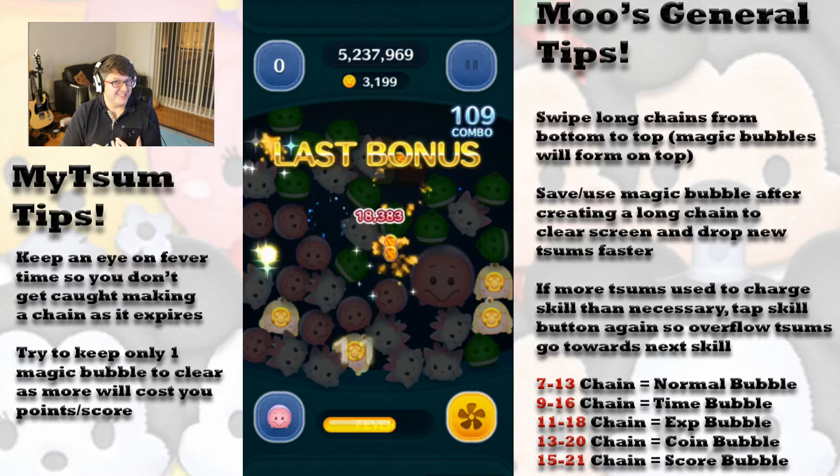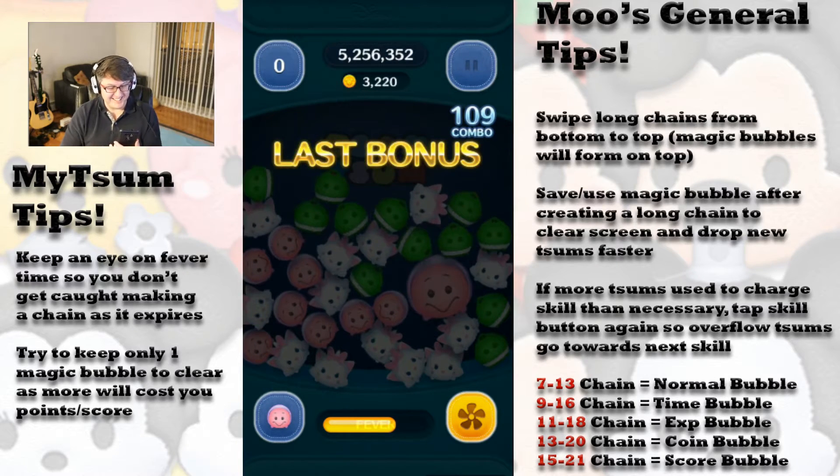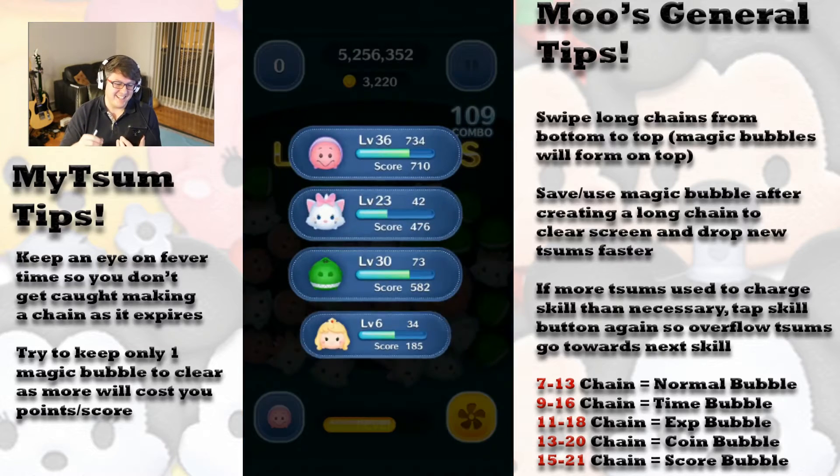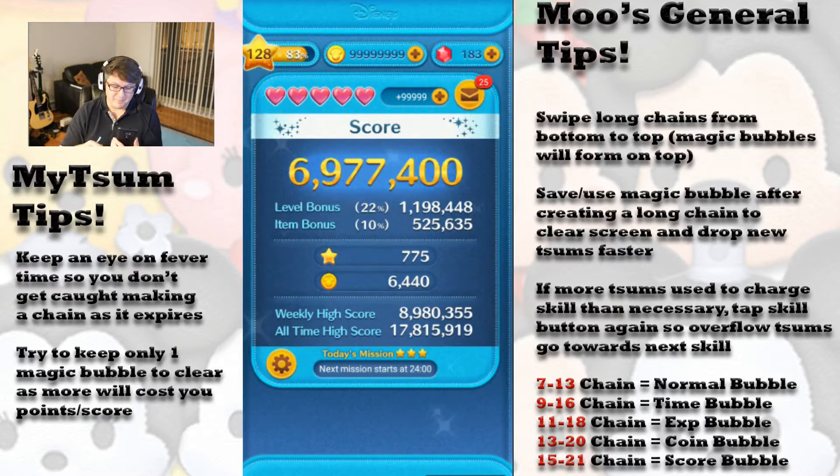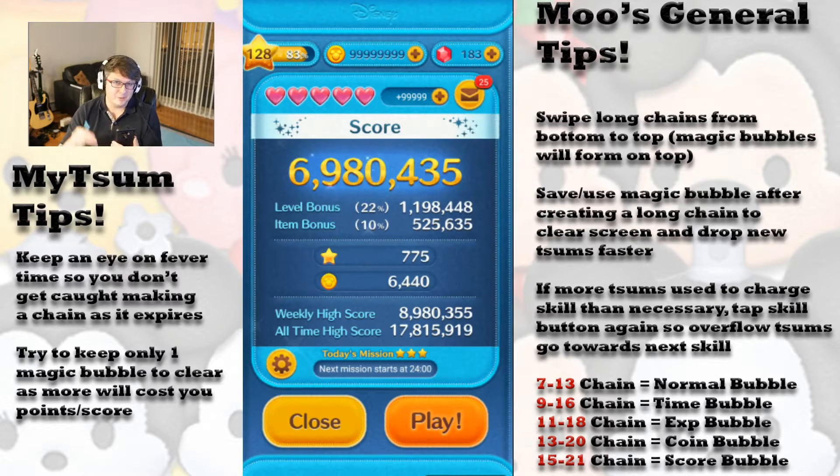Little Oyster is a lot better than you think he is, as long as you follow that strategy and those tips. Don't drop that combo, get rid of those extra magic bubbles, and use other little chains at the top of the screen — anything to prevent dropping that combo. All of that is going to give you some wonderful results with Little Oyster.